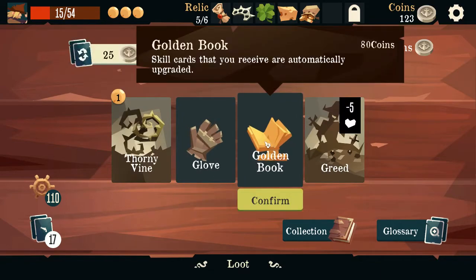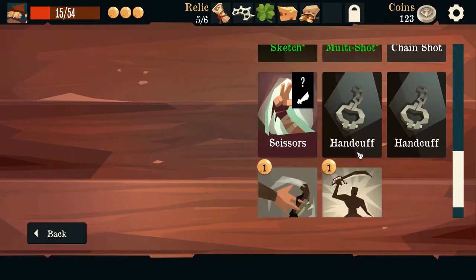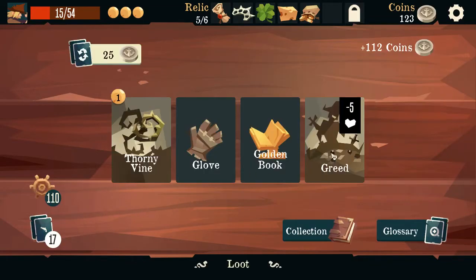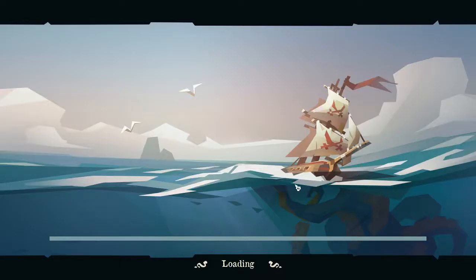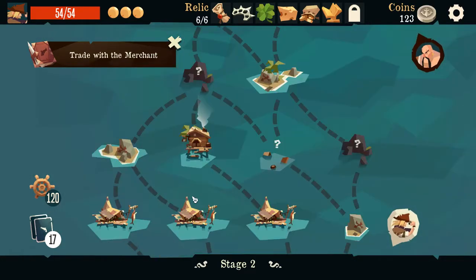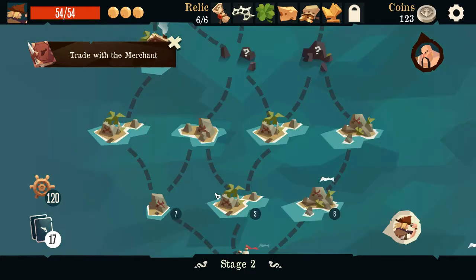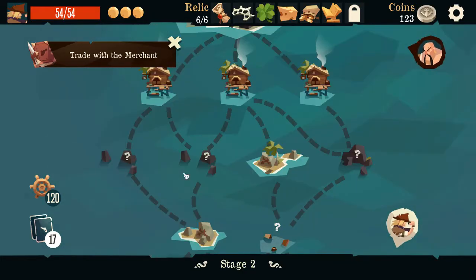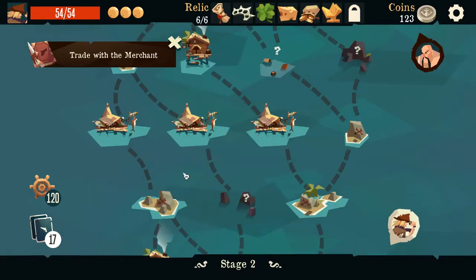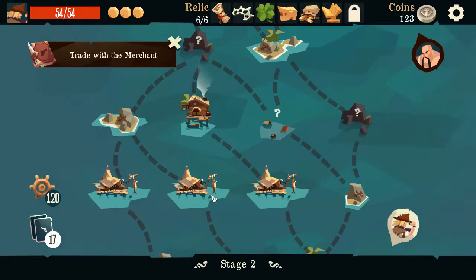Glove — immune to Weakened. Skill cards you receive are automatically upgraded. Ranged attacks — one, two, three, four — there are four ranged attacks. Sure, I'll take the Golden Book. I kind of want to hit that early. We filled up our AP. I want to hit it early. I could hit two of them. The last one's going to be one of those. So the latest would be one of those, then we hit that and remove, then hit the last one and remove.